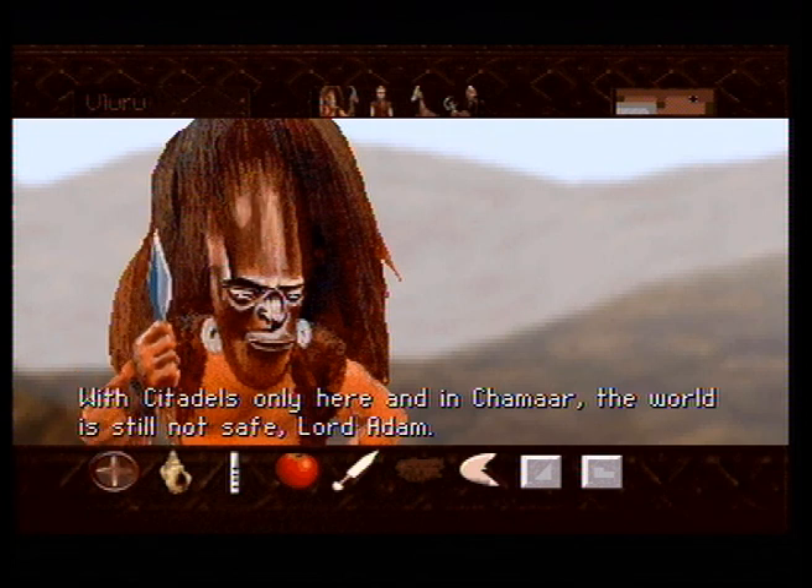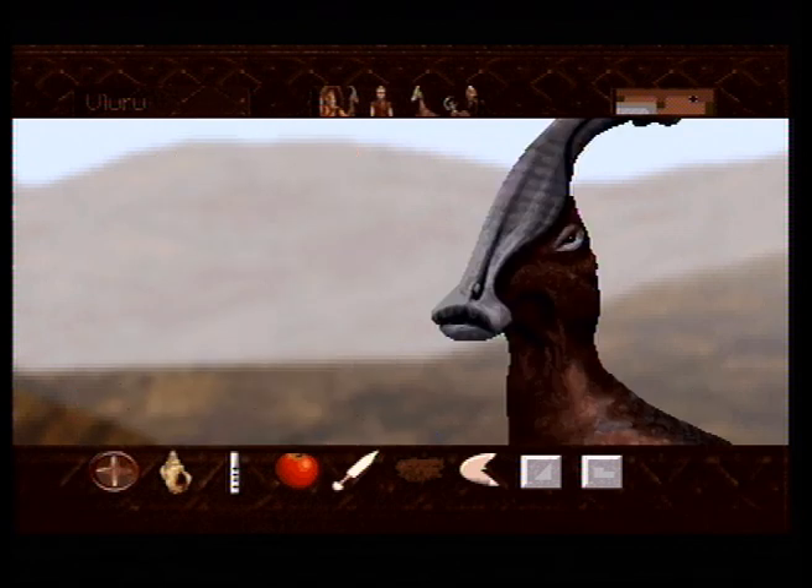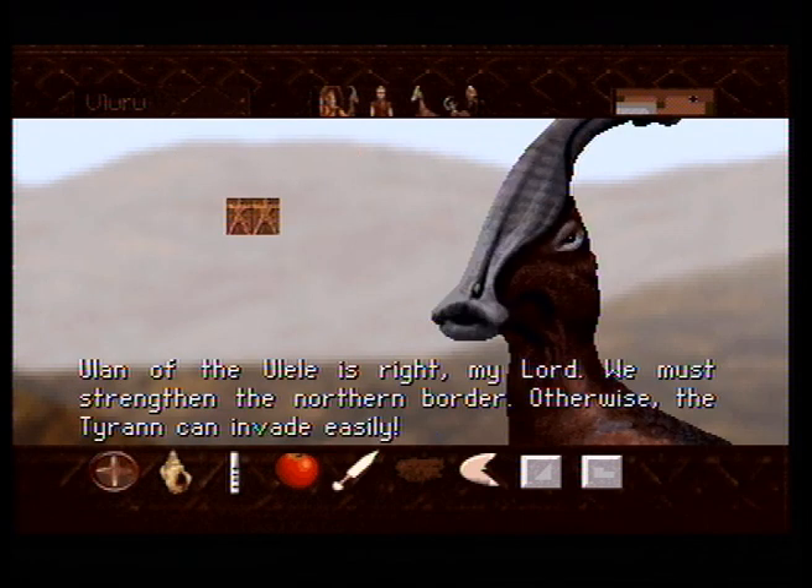'Ulan of the Eulalie is right, my lord. We must strengthen the northern border. Otherwise, the tyrant can invade easily.' I don't really get this one, because eventually we'll come to discover that Morkus Rex actually has his lair to the south. So why would you want to strengthen the northern border? I don't know. Or maybe I'm just forgetting.